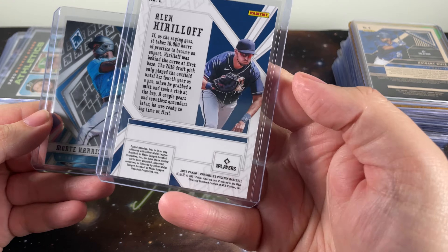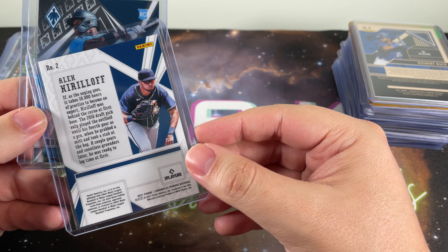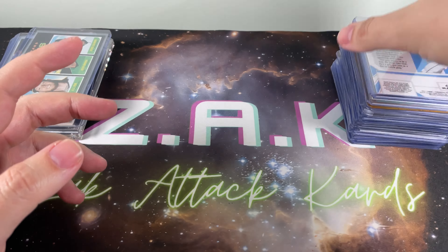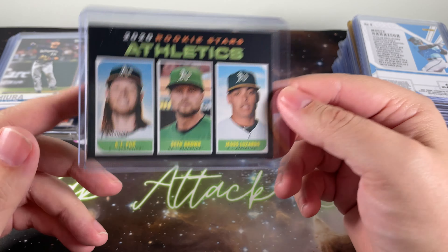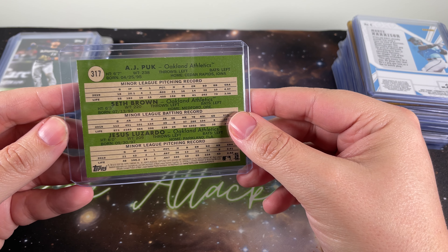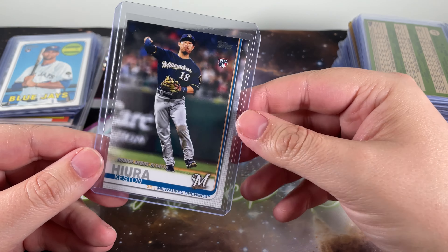A couple of Panini Chronicles Phoenix cards — Monty Harrison and Alex Kirilloff — I think both of them have bright futures. Kirilloff probably a bit more, but they're pretty close in age. Maybe Monty Harrison becomes a big deal with a young Marlins team or gets traded somewhere else. Also grabbed a rookie card here with AJ Puk and Jesus Luzardo on it — figured it was a great pickup. Both guys are looking like they're coming into their own, not necessarily studs just yet, but it was only about a dollar.